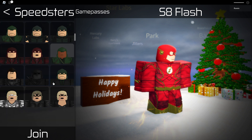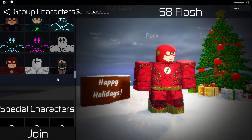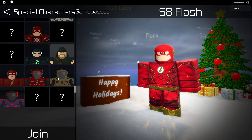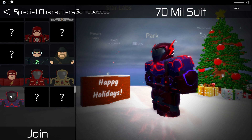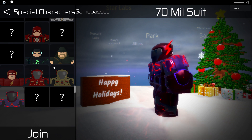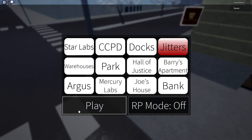Let's check out the characters they have. If you scroll all the way down you'll see these characters — they're also in the special section. We have a 15 million right here, a 70 million yellow suit, a 70 million red suit, and a 50 million. We're going to check out the 50 million first.